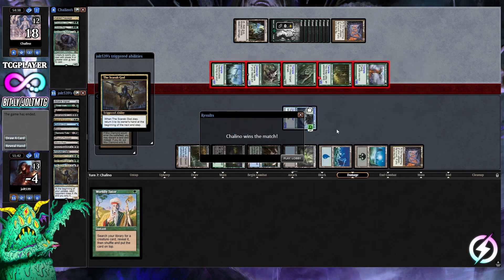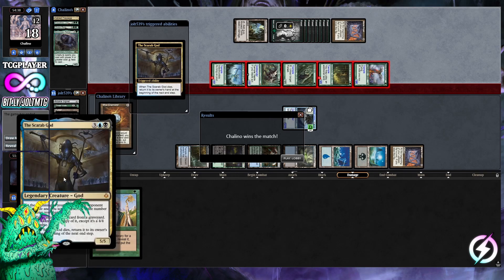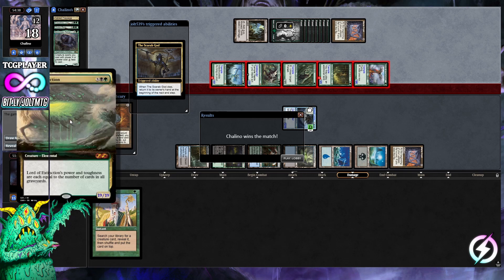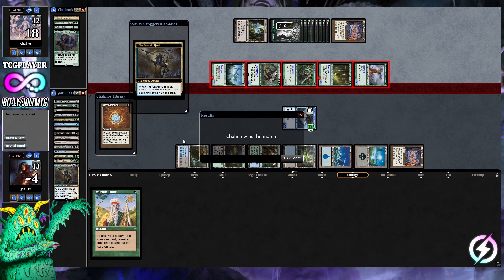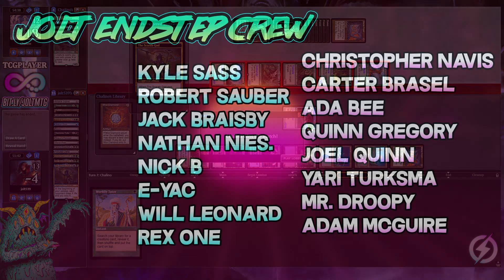We had lethal with Inkwell next turn but they got there a turn quicker. This is exactly what you want to see in a Mimeoplasm deck — if we untap, the Scarab God exiles creatures to bring back Lord of the Void or Lord of Extinction. Unfortunately we don't get there on this one, but it was a very nice Sultai reanimator showing. If you enjoyed the video, like and subscribe — thanks, bye!